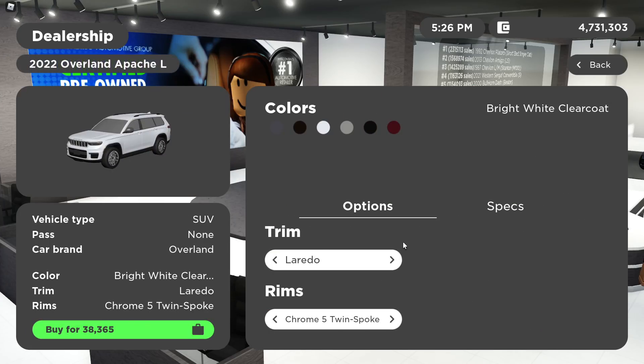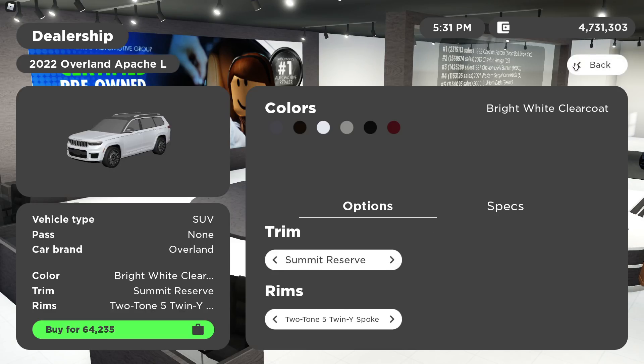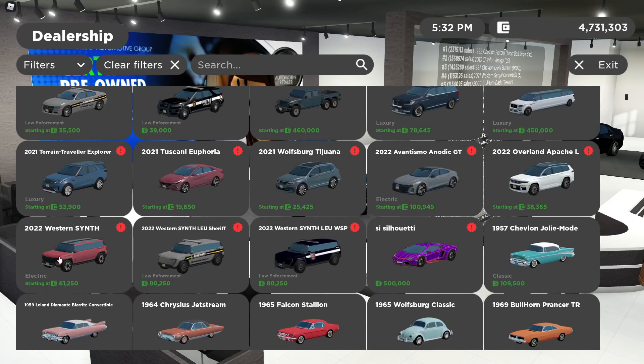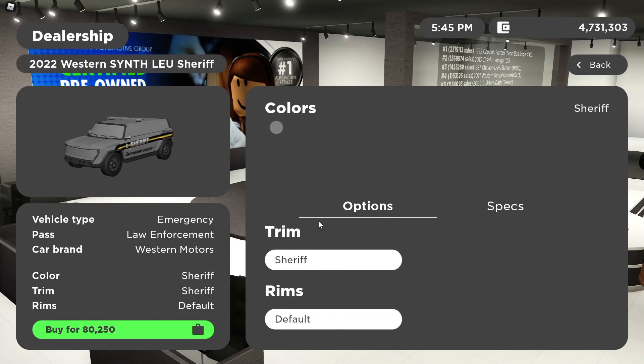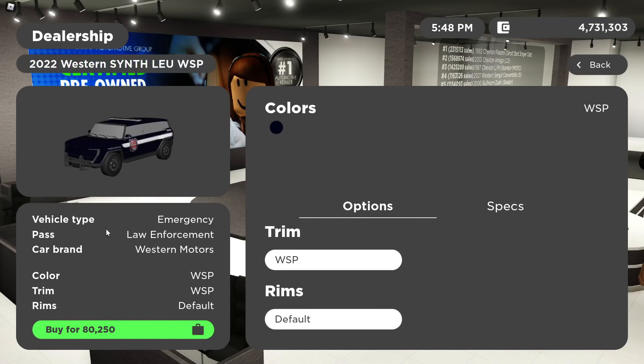Next is the Jeep Grand Cherokee L with Altitude, Country, Summit, and Summit Reserve among its many trims — I think I bought the Summit. Then we have the Western Motors Synth with both truck and SUV versions, and the faces change throughout the models. There's also the Synth Sheriff version — a lot of RP servers are going to ban that — with a WSP wrap.